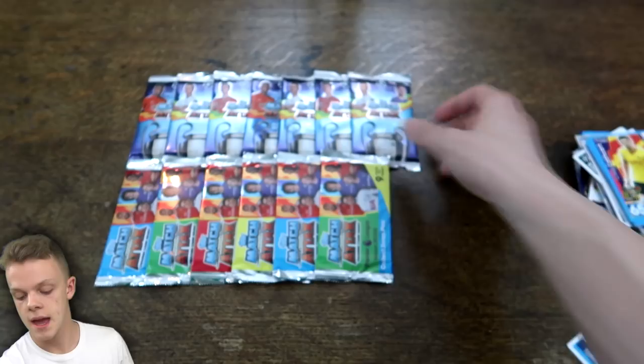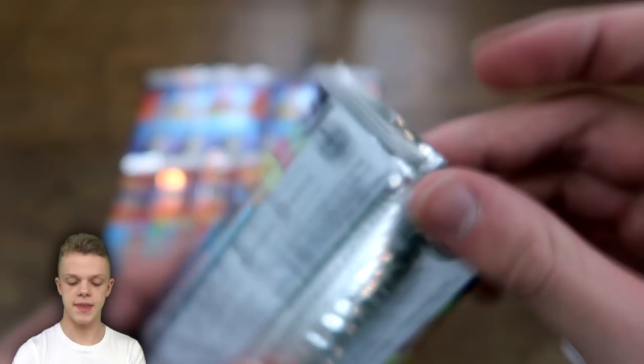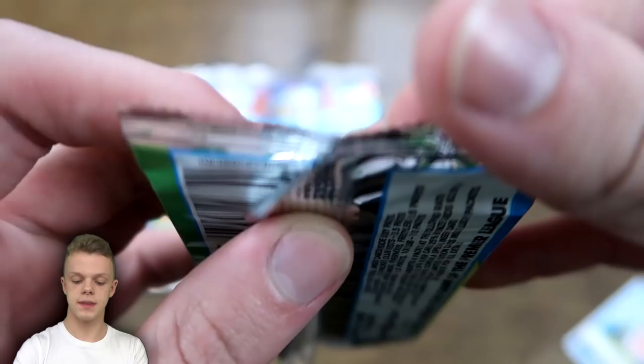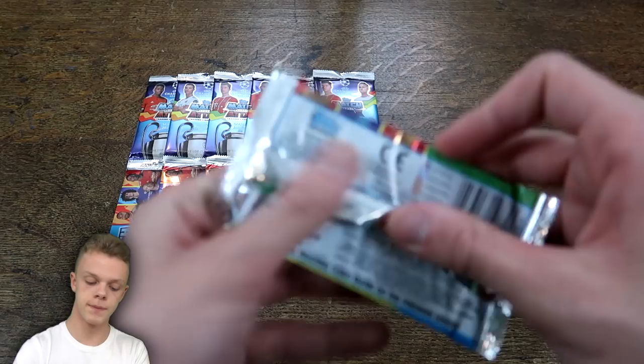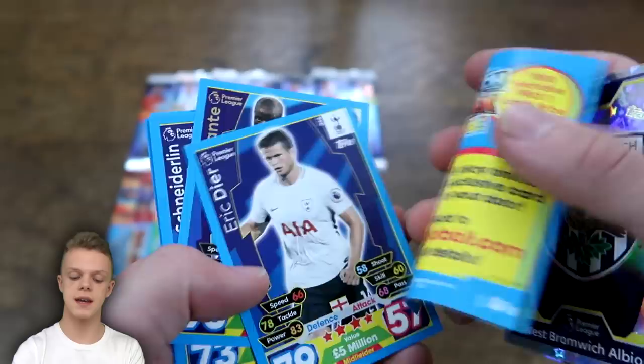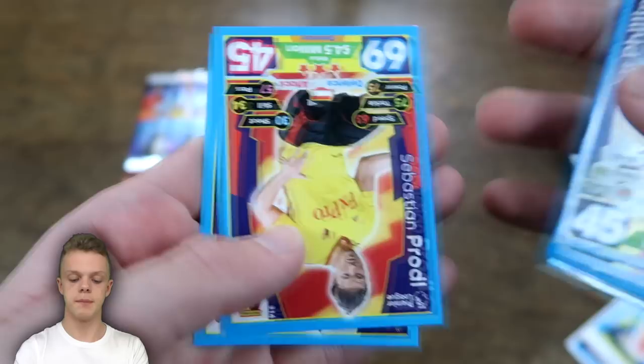Then we have another Champions League pack — seal there, all fully on. In this one we start off with Firmino Pro XI, then we've got James Rodriguez, Gonzalons, Pique and Titi defensive duo, Kevin De Bruyne and Eric Bailly defensive dynamo. Another Premier League pack next — seals on both ends. Inside we've got Slimani Man of the Match, the West Brom badge, Eric Dier, and N'Golo Kante, but obviously not a hero or limitation pack.